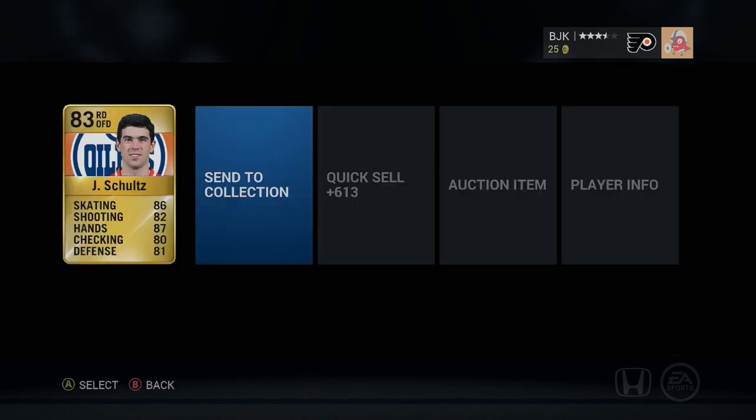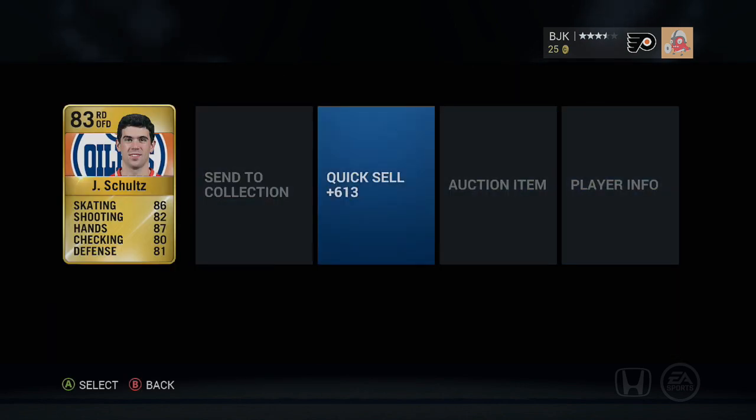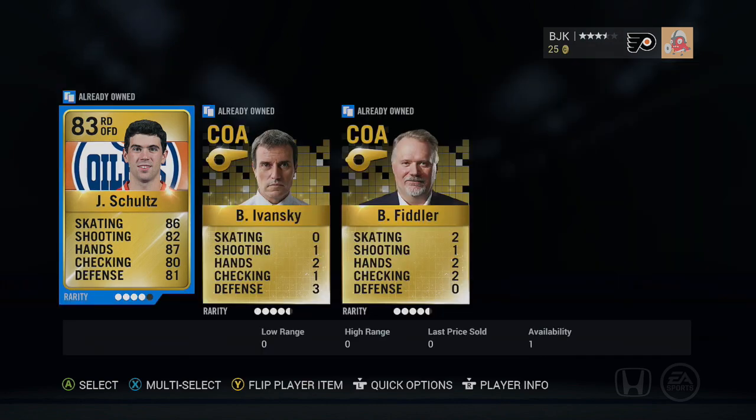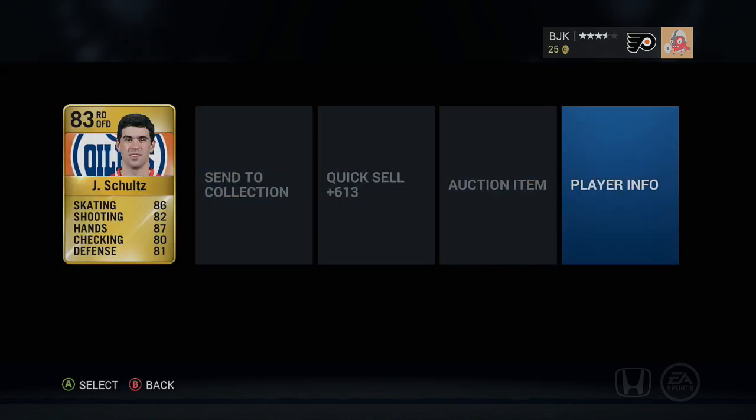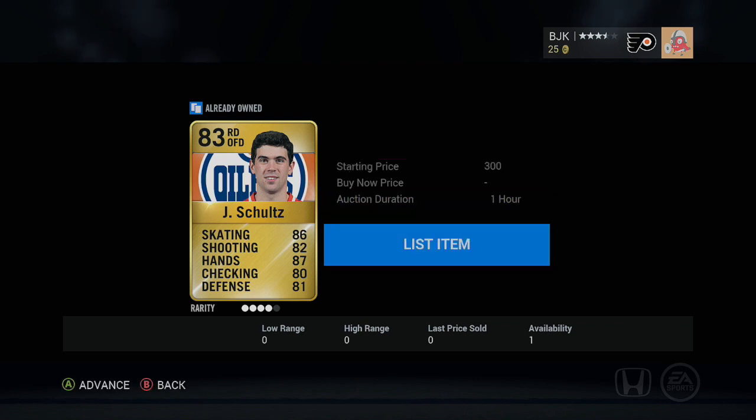Maybe somebody will want to buy Justin Schultz. So instead of quick selling these guys, even though we got 30 packs to go through, it's early in the game so it's going to be a nice time for us. Whoa, that is glitchy as hell. Oh God, it's glitchy. I think my controller is actually busted.